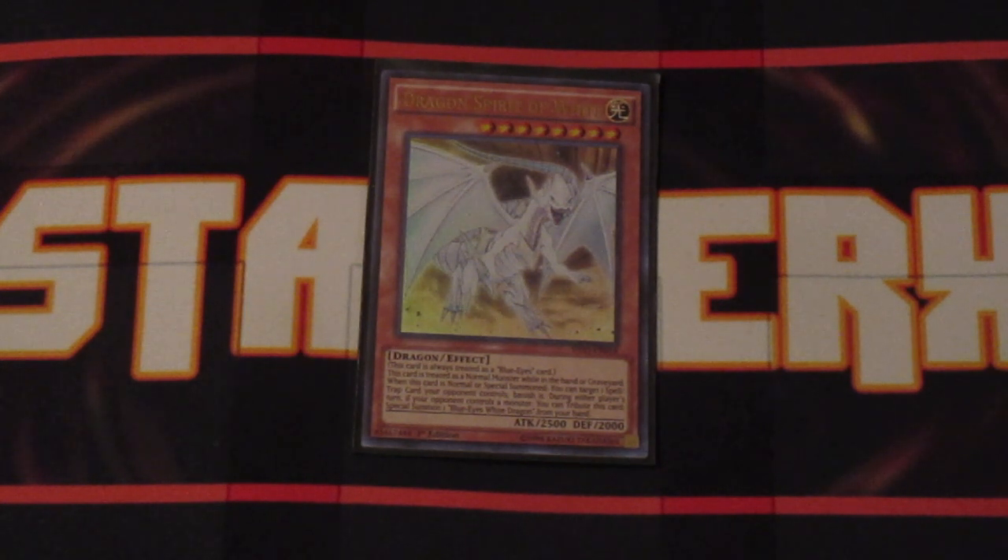One copy of Dragon Spirit of the White. Whenever it's summoned, you can target one of your opponent's spells and traps and banish it. It counts as a Normal-type monster while in the graveyard or hand, and it's always treated as a Blue Eyes monster whether on the field, hand, graveyard, or deck. If your opponent happens to have another monster on the field, you can tribute this guy to special summon a Blue Eyes monster from your hand to the field — especially helpful during the battle phase to get that additional bit of damage.